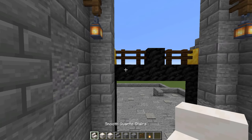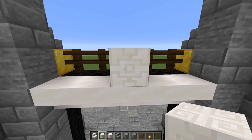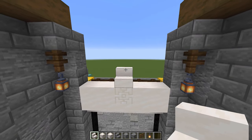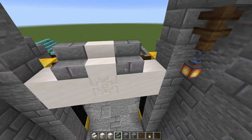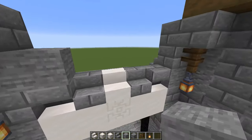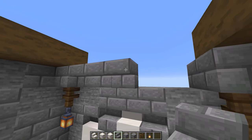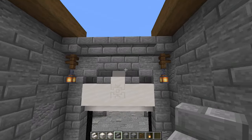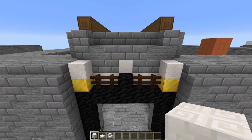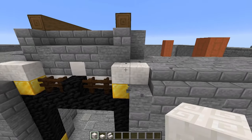Grab some smooth quartz stairs and put five upside down right there against our coal blocks. Right in the middle, put a chiseled quartz and two smooth quartz on each side, then a smooth quartz stair on top. Switch to stone brick stairs — put two right there and then two upside down ones right next to that. Put a stone block on each side, three stone brick blocks, then run five stone brick stairs across the top connecting those two blocks above our lanterns. Come back around to the outside of our gate and place a chiseled quartz block on top of each of those gold blocks. Knock out those two blocks and place another chiseled quartz next to each.